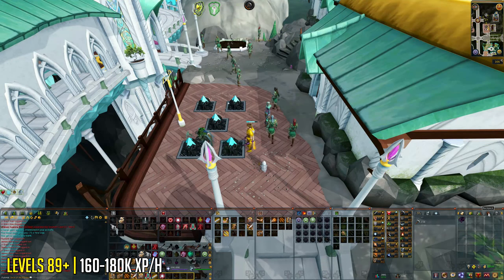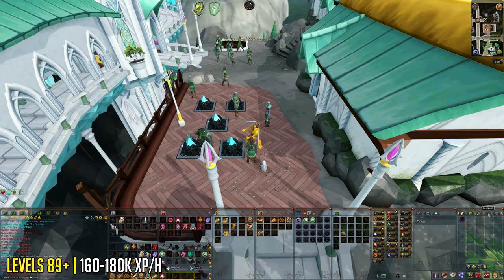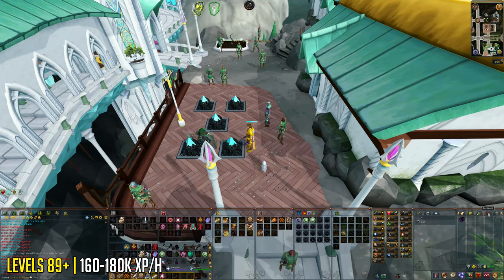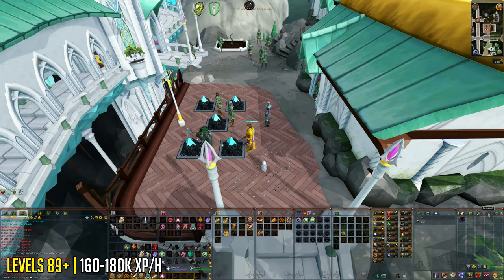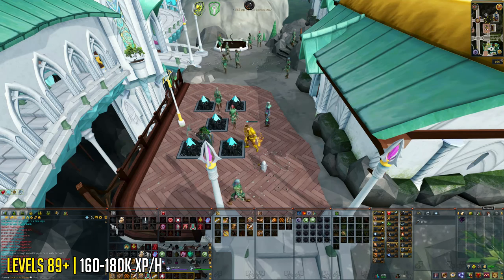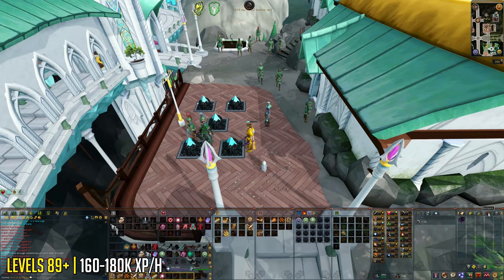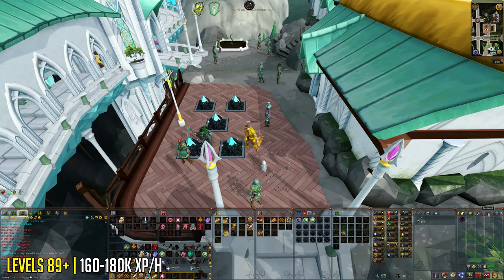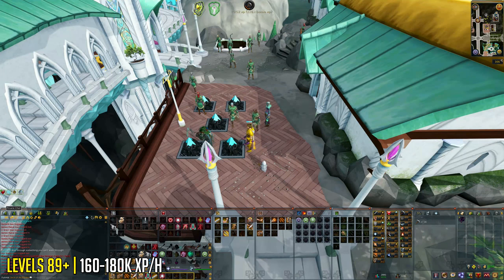Next up we have Corrupted Ores in Prifddinas for 160,000 to 180,000 experience per hour, and this can go even higher if you're using mining urns, the outfit, and it's a Trahaearn hour — giving 20% more experience — along with a bunch of other boosts. Base experience rates are around 160,000 to 180,000 mining experience per hour, which is fairly good considering it's only level 89 mining. And it's fully AFK — there is no stamina bar. You can click on the rock, go watch a movie, it's a great AFK mining training method. On top of that you can use the around 180 ores you get per hour on smithing as well.